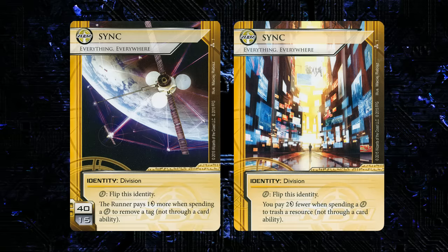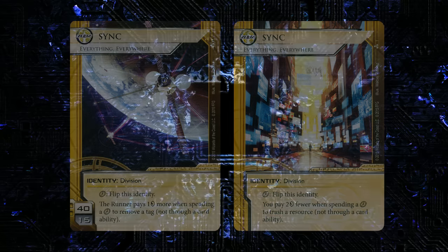The tag removal tax is going to really deter the runner's ability to deal with tags. You could flip to the right side when you need it, flip at end of turn to tax the runner on their turn, or begin a turn with click to flip, then trash assets. That seems pretty decent. This is an interesting new flip ID, and I think it's reasonably strong — it'll produce a very different type of NBN deck than we've seen before.